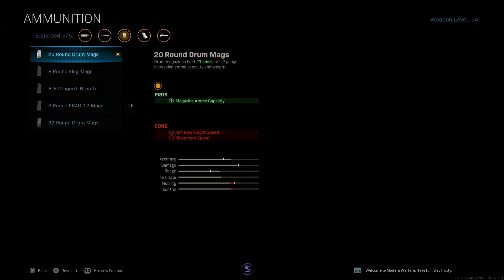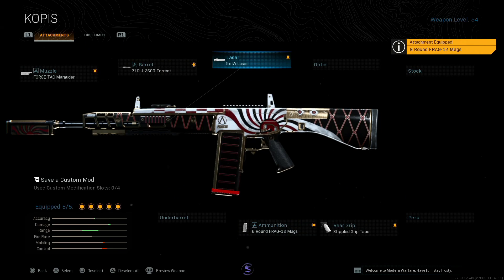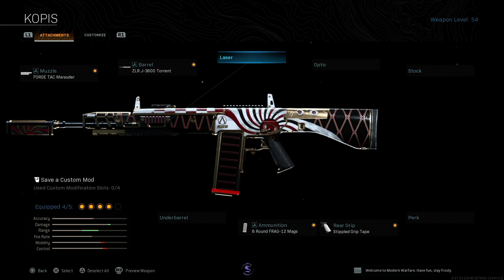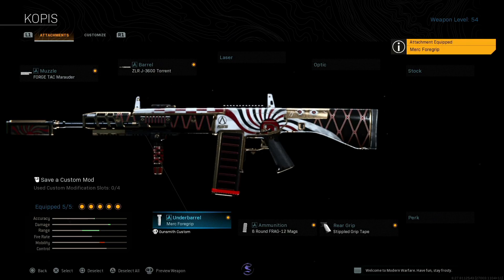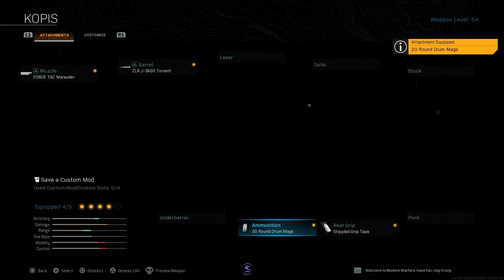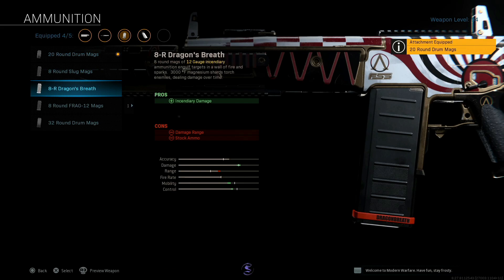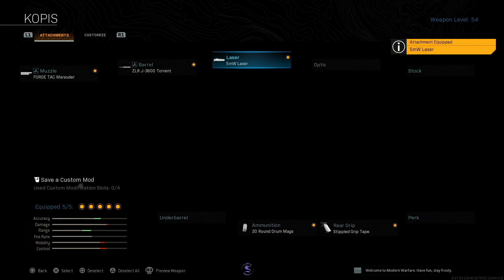Now I do want to say guys, if you want to run the Frag-12 rounds and you want to put them on, I would advise taking off the laser, because you don't want to be hip-firing with this. You want to be ADSing when using the Frag-12 rounds. I would add on the Merc suppressor. So obviously this is a kind of two-in-one video for what I would run. This is the build if I was using the Frag rounds, and if I was using just an ordinary shotgun or Dragon's Breath, then I would be using the laser with a 5mW.